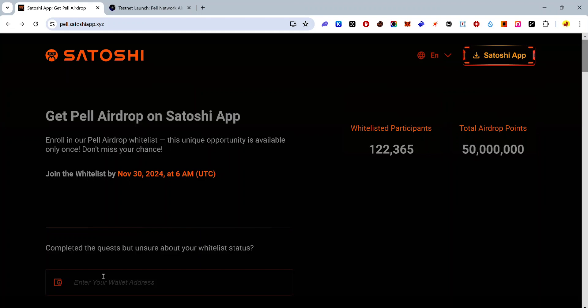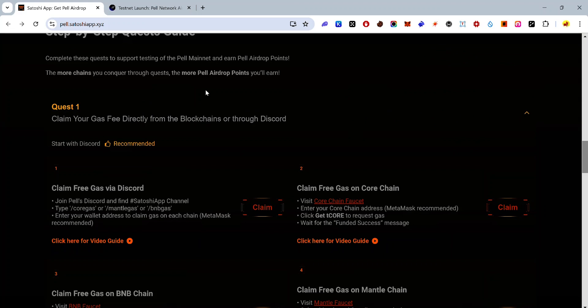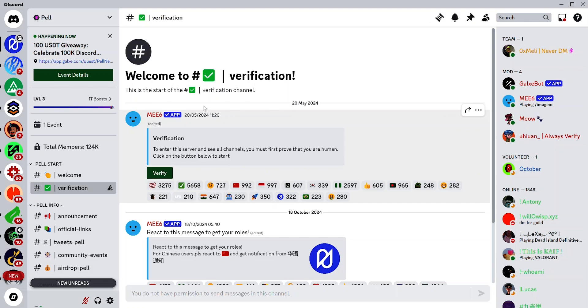First, visit the quest page — you'll find the link in the description. It should look like this. Scroll to the quest section. The first quest is to claim free gas via the Discord, which means you need to join the Pearl Network Discord channel. Click 'Claim' and you'll be invited to join.